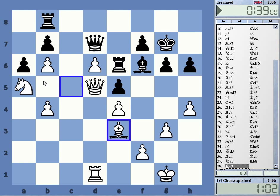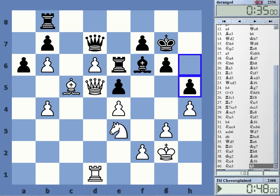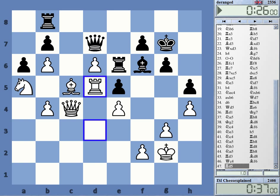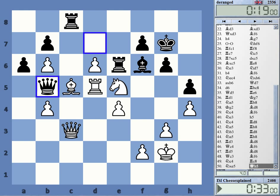That looks quite logical — he cannot move anything. Yeah, that's a win; there's nothing he can do against this. I really didn't see a way forward. Bishop e3 is winning. I had the idea to put the knight on c5, but this is definitely risky.